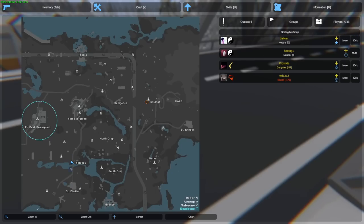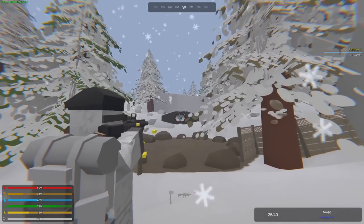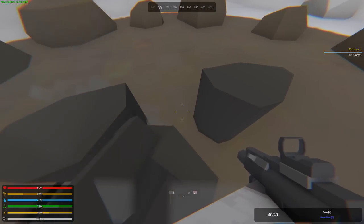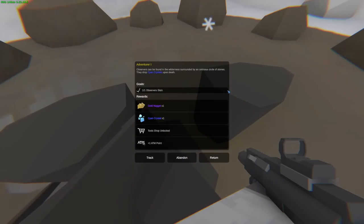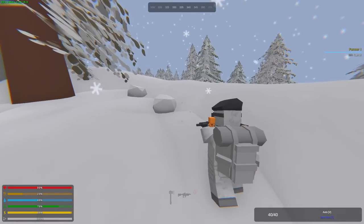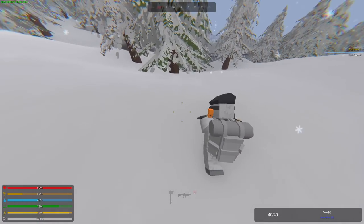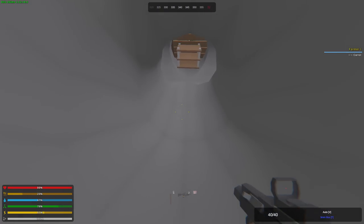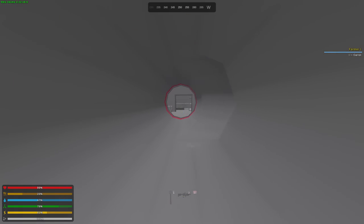There's another observer here — let's kill him and finish the quest. Yeah, we got ourselves another cyan crystal and the quest is done. I think once we finish it, we all get another cyan crystal — let's double the profit. Oh, there's a hole here. Do we die when we go down? No, we don't. There's a sewer system down here.